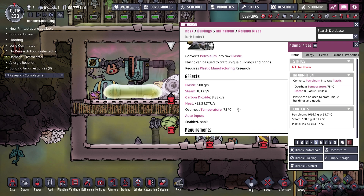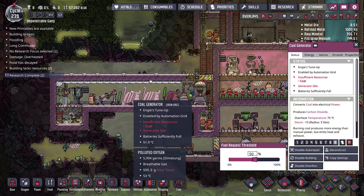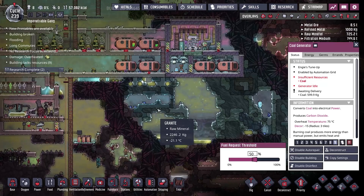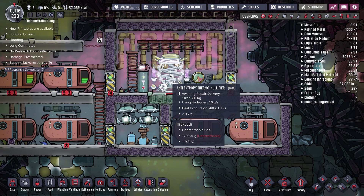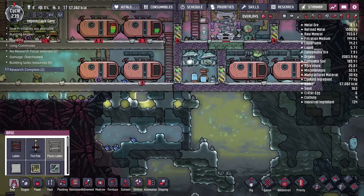The polymer presses are very, very hot - they output 32,500 DTUs per second. For reference, the oil refinery outputs 10,000 DTUs, and our coal generators produce 9,000 DTUs per tick. So the polymer press produces almost four coal generators' worth of heat on its own. To run it consistently we need to cool it down, and I'm going to try tapping into our anti-entropy thermal nullifier. The nullifier can negate 80,000 DTUs per second, so we could maybe run two or three polymer presses with it handling that heat.